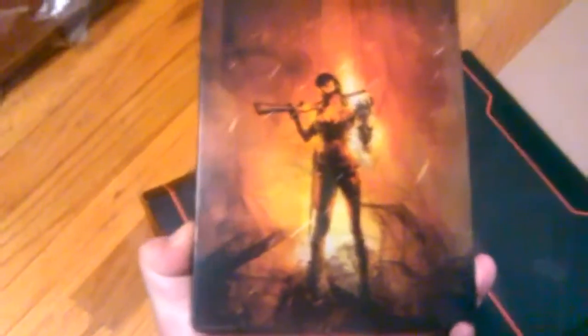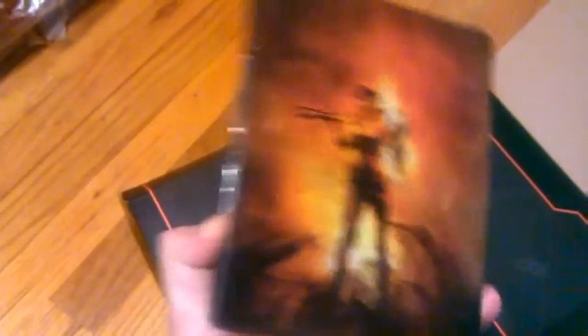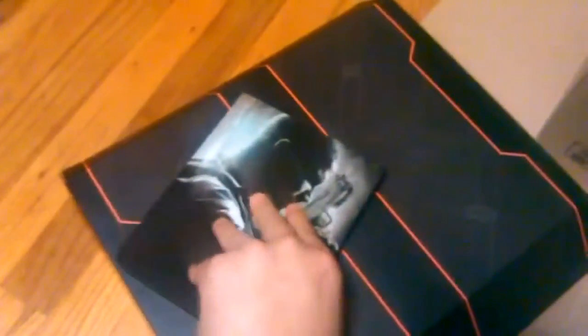There's a still case booklet, the coins, and a beautiful steelbook case for Black Ops 2. On it there's a girl from Black Ops 2 Zombies. People thought she was Samantha, but she's not — just a regular character from the Zombies mode.